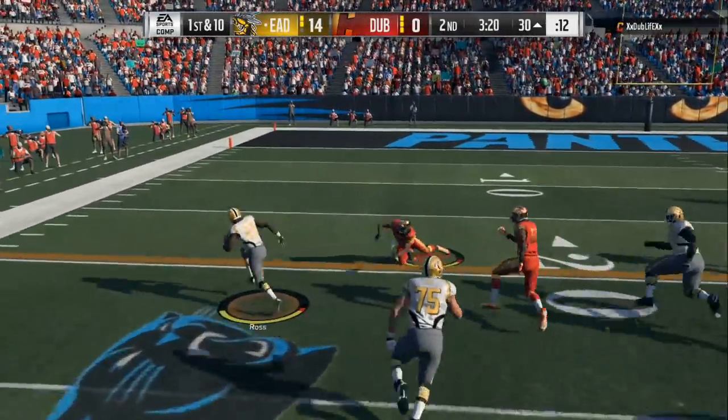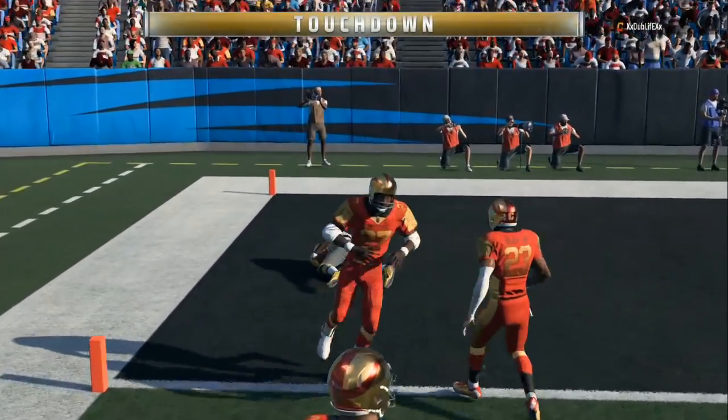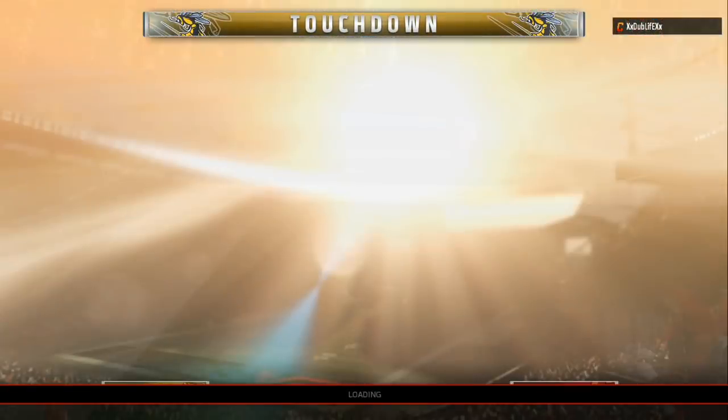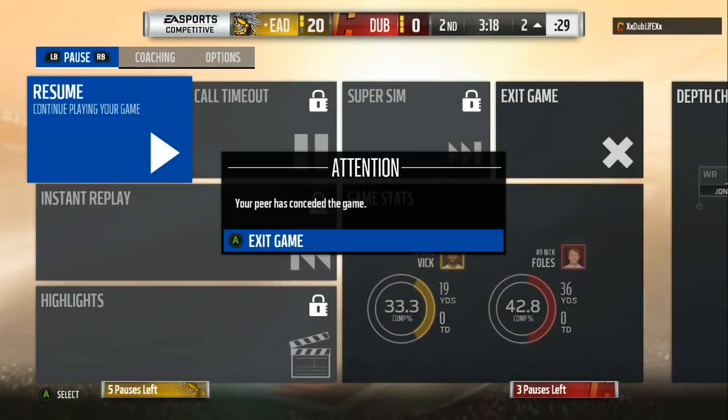All you gotta do is make one or two people miss — you don't need to juke. All you gotta do is follow. If he goes to the outside like I said on the previous video, you go to the inside. Run, run, run until he gets aggressive and presses, then you can go over the top for the bomb. Part two on the way, let's go.